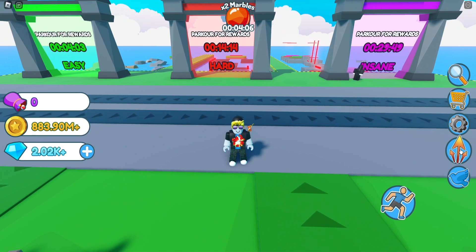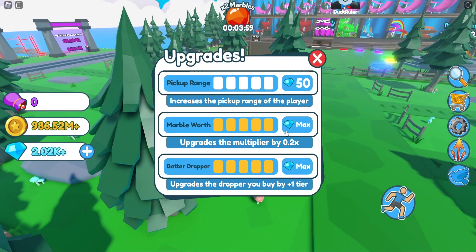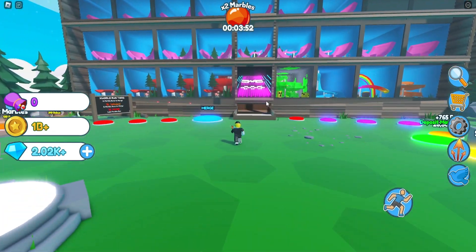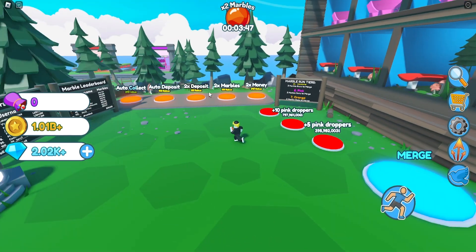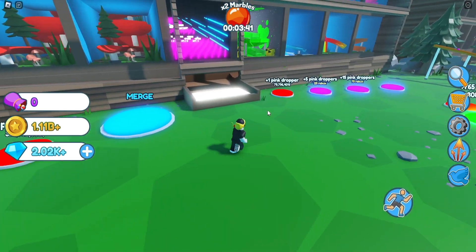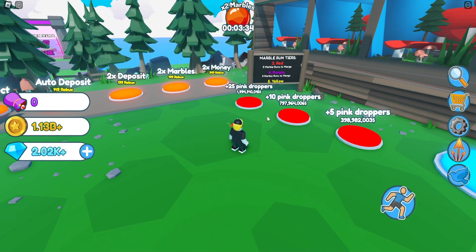Gems can be used in this game for your upgrades. As I have the auto collection, I have not upgraded my pickup range. I do recommend going for marble worth and better dropper — both of them are quite good. At max, you get the pink, which is the 6th tier. It can also help you climb the leaderboards much faster, because every single plus 1 pink counts — way more than 6 on the leaderboard, because you have to take all the combinations into account.